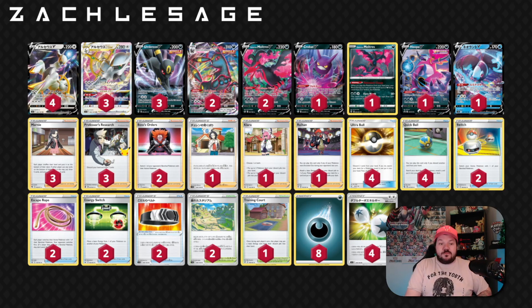We're going to be starting from the far top left — that is an Arceus V. It does have the attack Trinity Charge: you search your deck for three basic energies and you can attach them to your Pokemon V in any way. So only Pokemon V, but that does mean V, V-Max, V-Star, and V-Union. That's cool. It does allow us to go Double Turbo Energy, which is the card in the far right beside me.